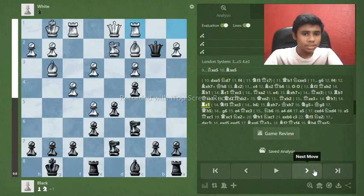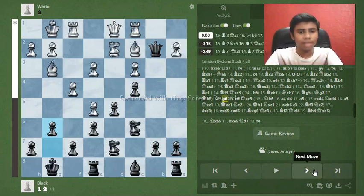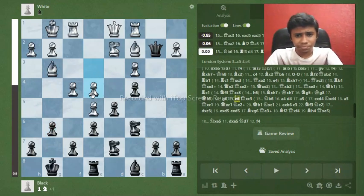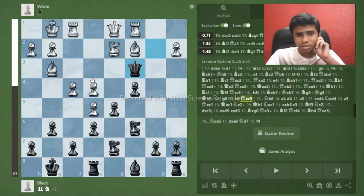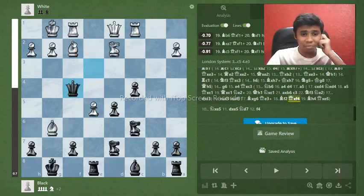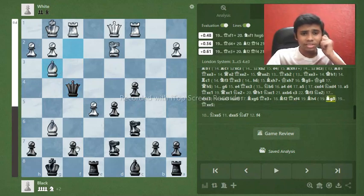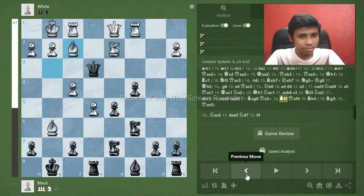So we go queen takes b2. Again, white has options. I like the move rook c1, setting that trap. My recommendation is to play g6, stopping that threat, which is the best move. White might try e4 to counter-attack. After the complications — takes, takes, bishop takes g6, queen e3, bishop f, queen takes f4 — bishop g3 is just too annoying for humans to navigate.